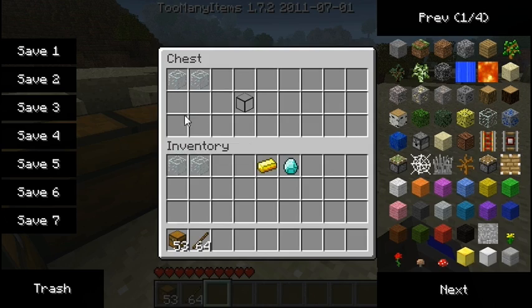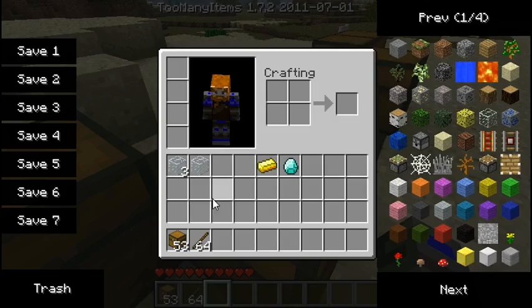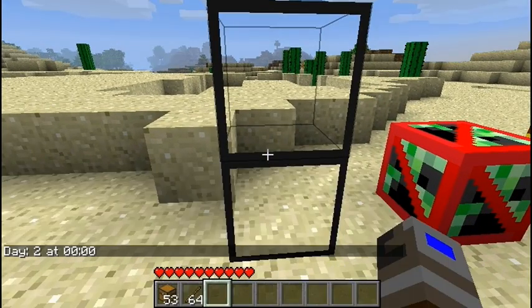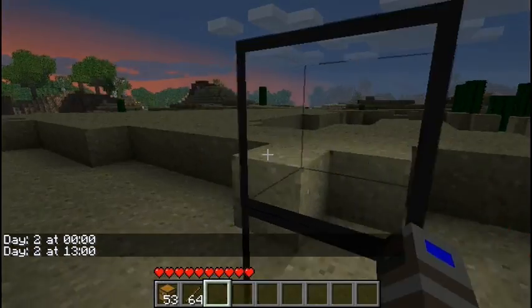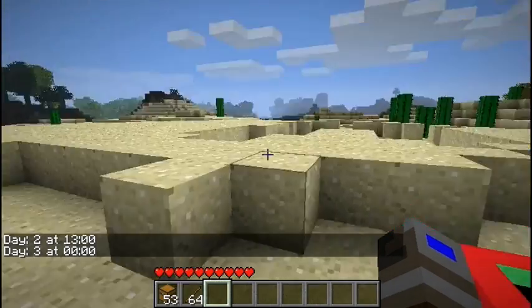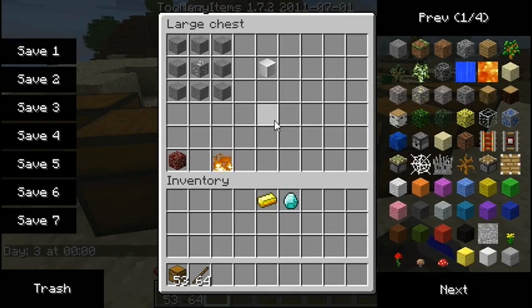Next up is the better glass, which is crafted like so. This basically just glows a little bit. And it doesn't have anything in the middle, so it's like clear glass. Sorry, I can't speak today.